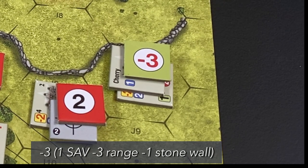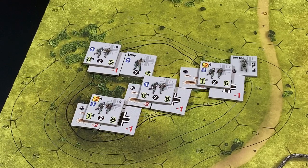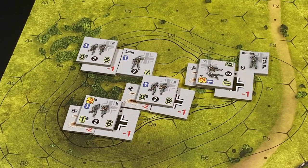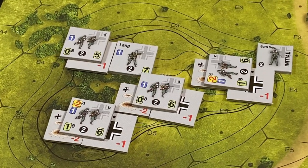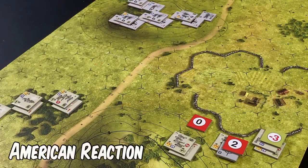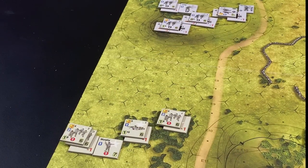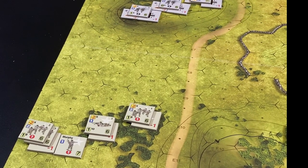German Section C also fires against the American First Squad and Lieutenant Cherry, placing a minus three small arms die roll modifier marker — one for the small arms value of the German unit, minus three for range, and minus one for the stone wall. The Germans react with Section C but choose not to react with Sections A or B, anticipating actions by the yet-unactivated American First Platoon. The Germans call for American reaction; the Americans choose not to react, ending the Second Platoon's activation.